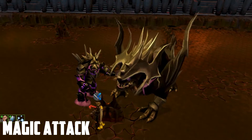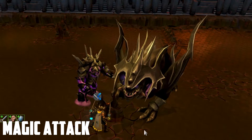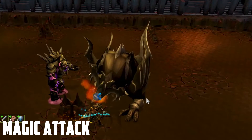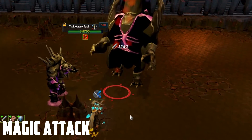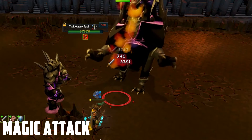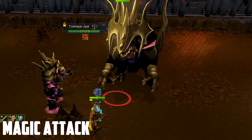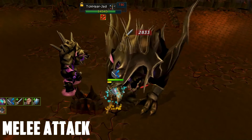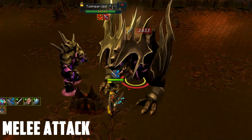When Jad rears up on his hind legs, you want to switch your prayer to magic, and as soon as you see the hit — either a splash or one damage — immediately put your prayer back on melee, because he can easily swipe you right after. As you can see, that's exactly what Jad did in the video. Luckily I had my melee prayer on, otherwise it would be a very bad day.